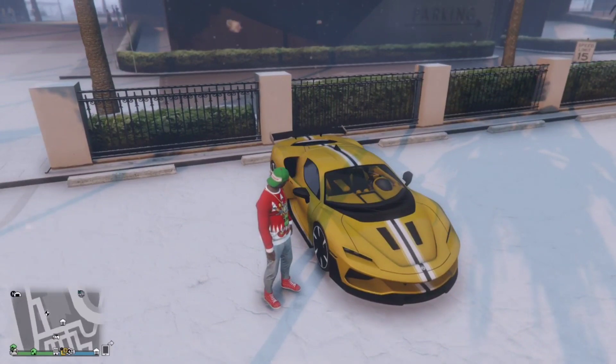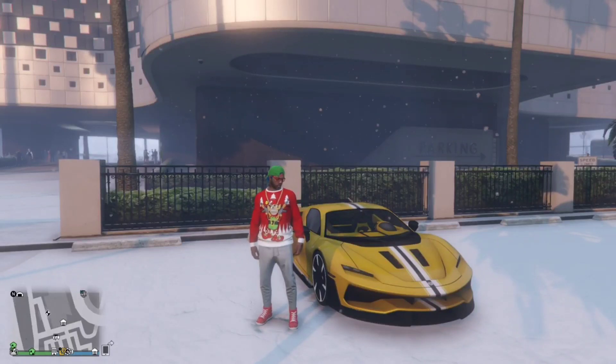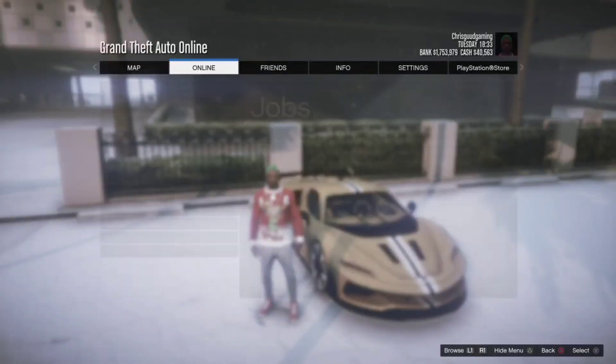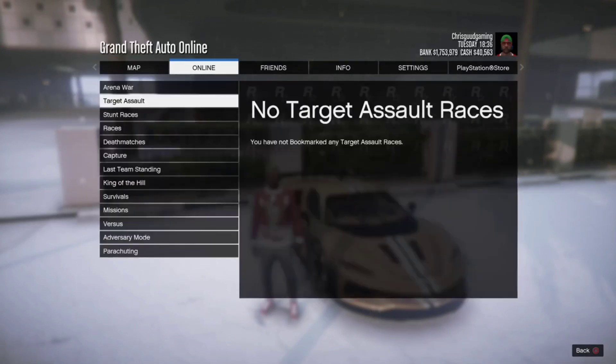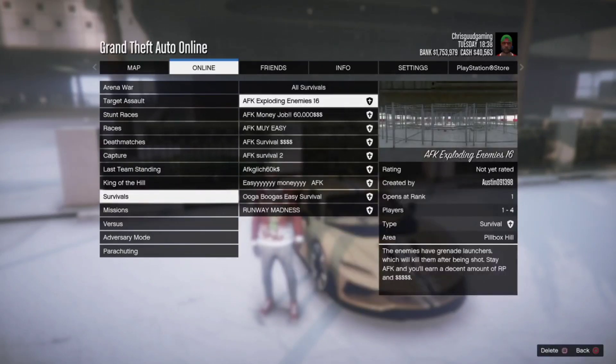So just jumping to the glitch — first thing you guys want to do is bookmark the link down below in the description. Once you bookmark it, close GTA 5 Online and load back in. Once you're back in GTA 5 Online, hit Start, go to Online, then Jobs, Play Job, and Bookmarks. You're gonna scroll down until you see Survivals and the job you just bookmarked from the description.